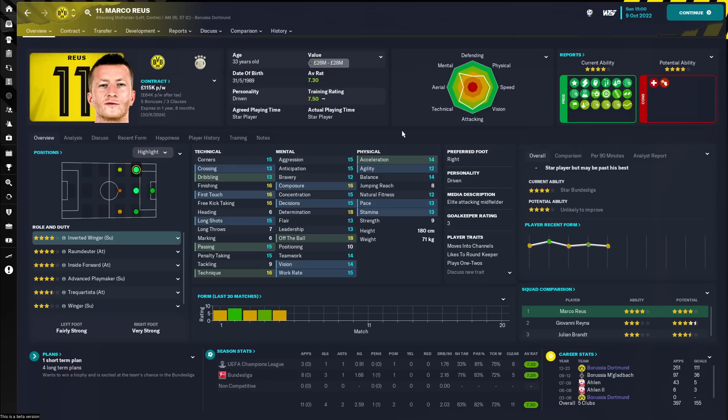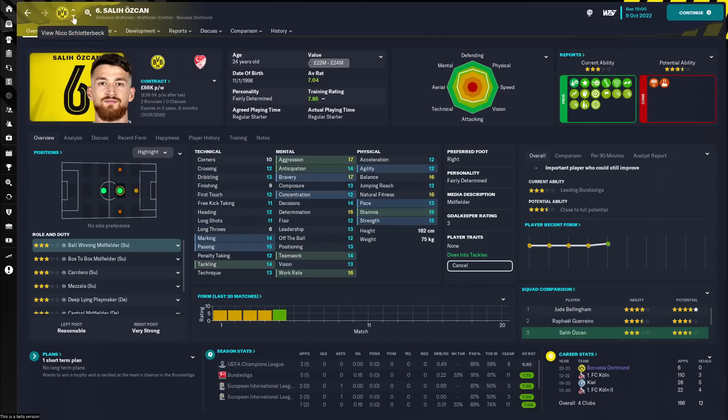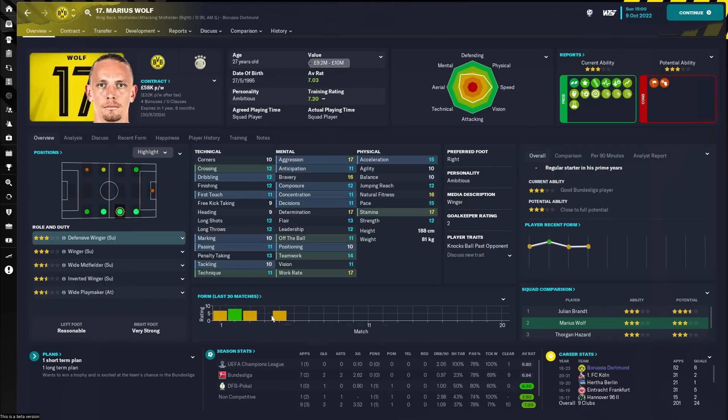The other screen with radical changes compared to the base game is the player profile. From here, you have a load of customizable panel options. You can have the player's pros and cons, overall recent form, squad comparisons, and the form for the last 20 games. What I really like about the last 20 games view is that players who miss games will visibly show that they missed a game — it's not just the last five games they played. It's a really good visual indicator of how regularly players have been playing, particularly when you're trying to manage playing time.